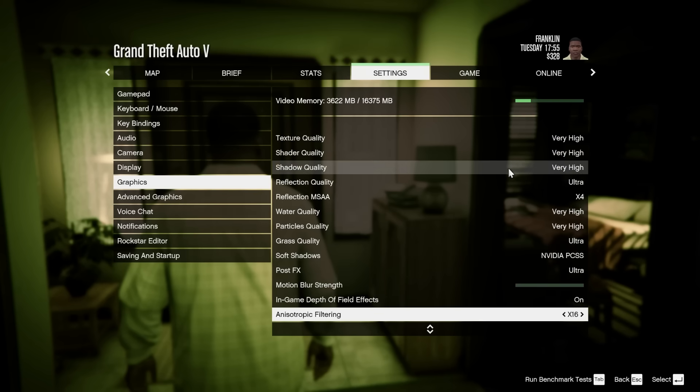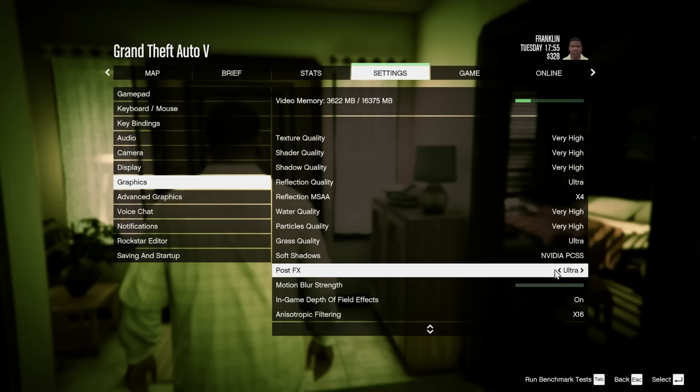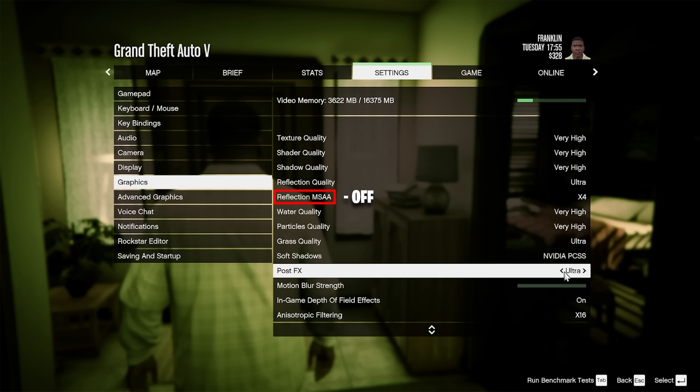Let's talk about optimizing graphics on PC. The goal is to get as many frames per second as possible while keeping graphics as good as possible. Gamers Nexus did an in-depth study on this — I'll link it in the description. Starting with the biggest FPS impacts: first, MSAA — recommended to turn this completely off. It reduces jagged edges but really tanks your frames. Next, post-FX quality can change your FPS by 16 frames per second, so unless you have a very high-end PC, turn it down to Normal or High. Next is grass quality, which can change frames by about 12 FPS — turn it down to Normal.